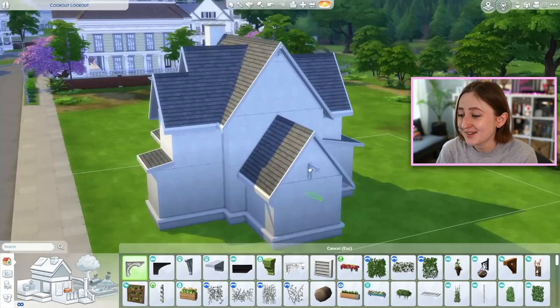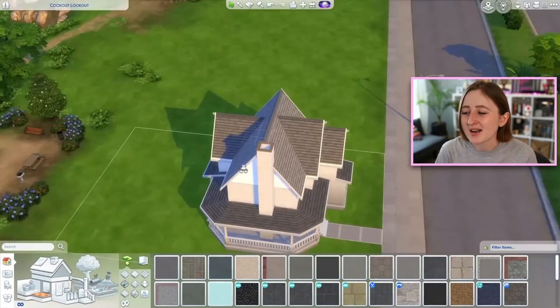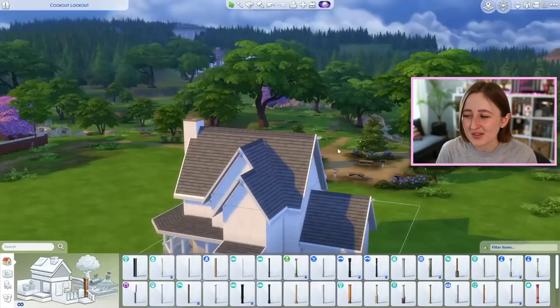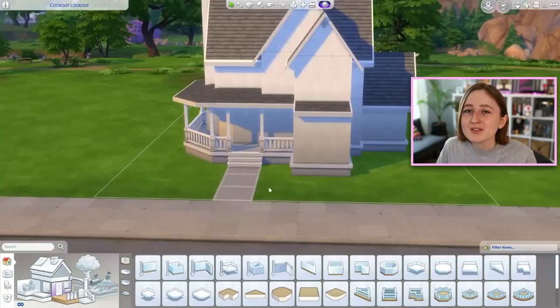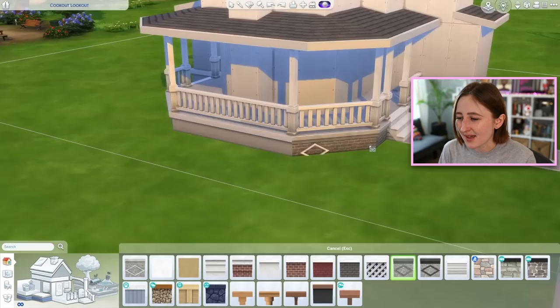This house I did not have a budget for — I kind of just winged it and spent as much as I wanted, although it isn't actually that expensive. It's not huge on the inside, so I didn't spend a ton of money furnishing it. I think the house is like 60,000? We'll have to check at the end of the video. It might be more, I don't think it's 80 though.